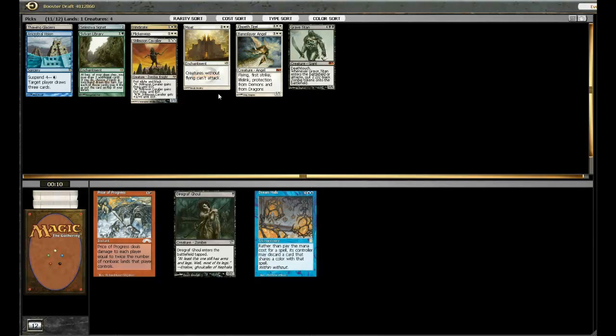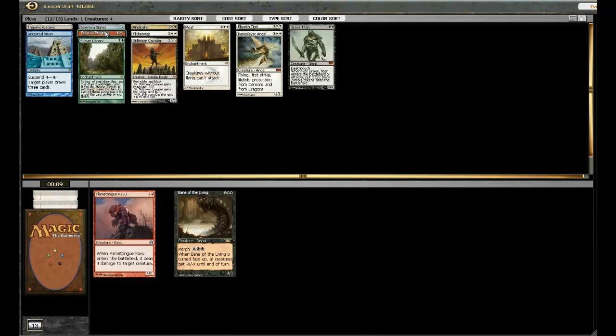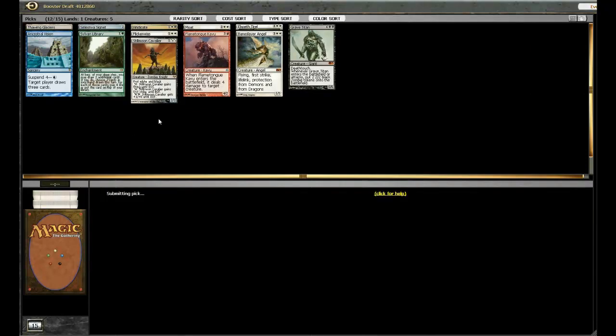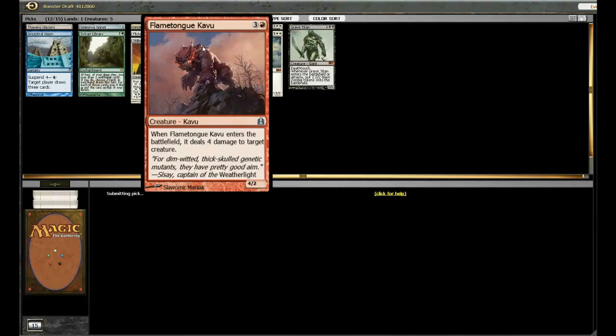Which of these cards do I not want to lose to? Probably Price of Progress — get out of here. Wow, that's a late Flametongue Kavu. I'm going to take it — maybe I'll play it. Flametongue Kavu should not be going that late.